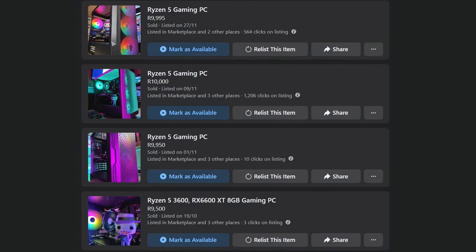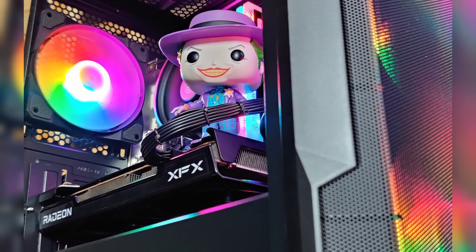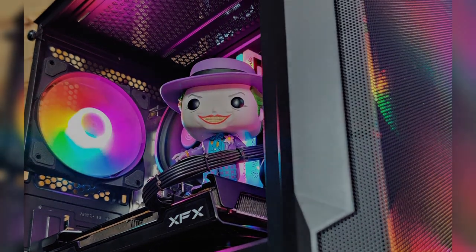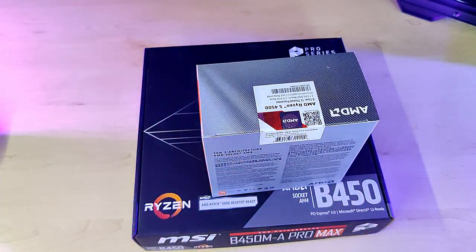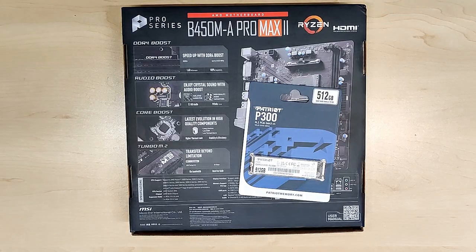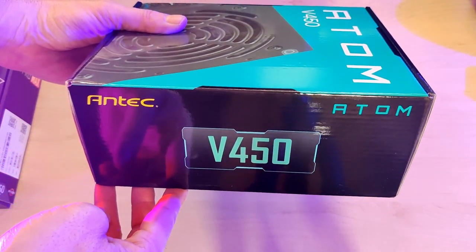I'll give you an idea of where you can look, what you can look at, and where you can find some specials. Bear in mind that the things we're going to look at may not always be available. I built a PC recently — we're looking at a Ryzen 5 4500 with an MSI B450M motherboard, 16 gigs of RAM, and an RX 6600 XT graphics card.